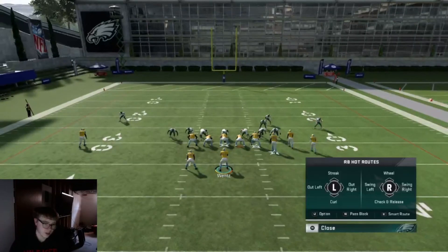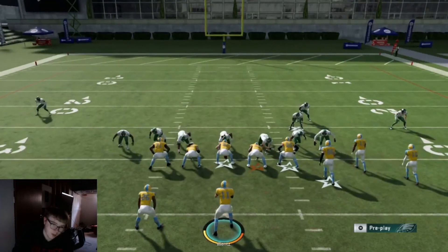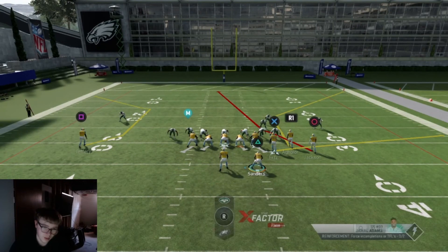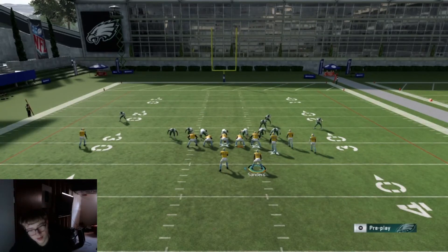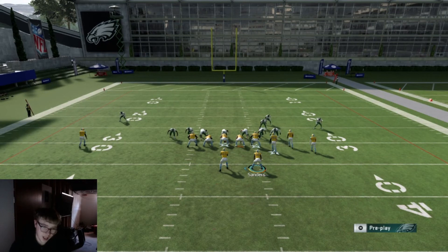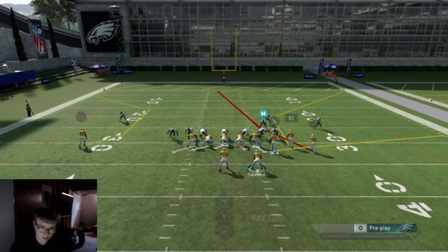Here's how we're gonna block it. First, make the running back pass block. You see where the extra guy's coming from — he's coming from that right side. So what we're gonna do is motion Sanders over. You want to ID the blitz, and also what I like to do is shift the line to the left. If you don't know how: L1 to shift the line, then tab left. To ID: L1, hit X, then pick what you want.